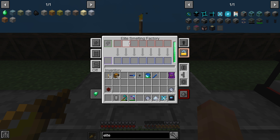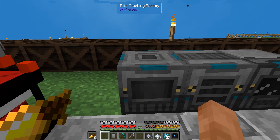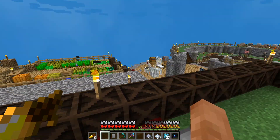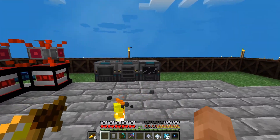Let's check how many slots the elite versions have — one, two, three, four, five, six, seven — seven slots, and we can upgrade this. I've put all the speed upgrades in that I can, it says red when you can't add more. The elite crushing factory — these are so cool, they're going to be so quick. We probably need to make the rest of the Mekanism machines but this is just so exciting.